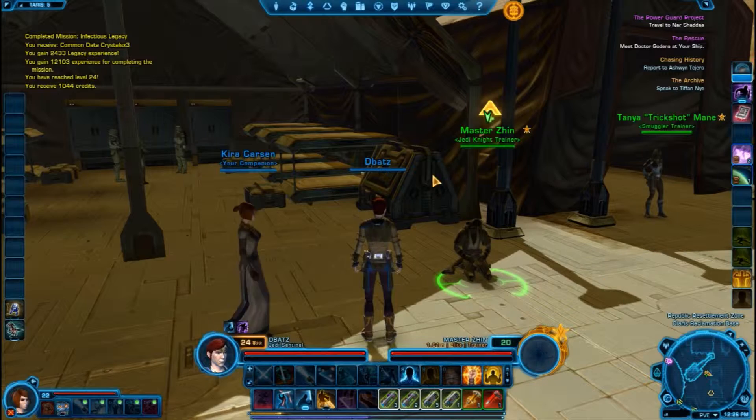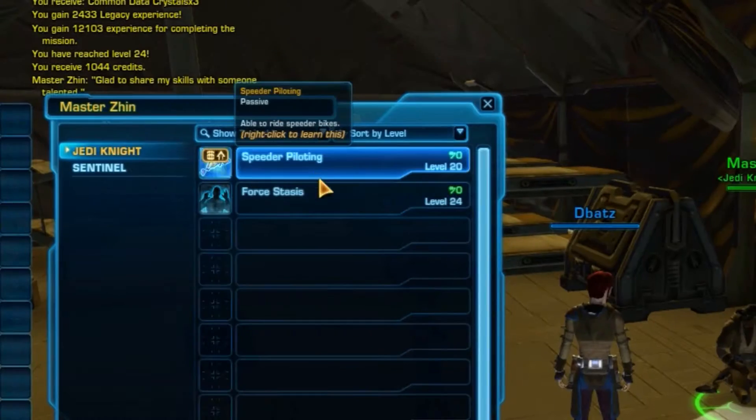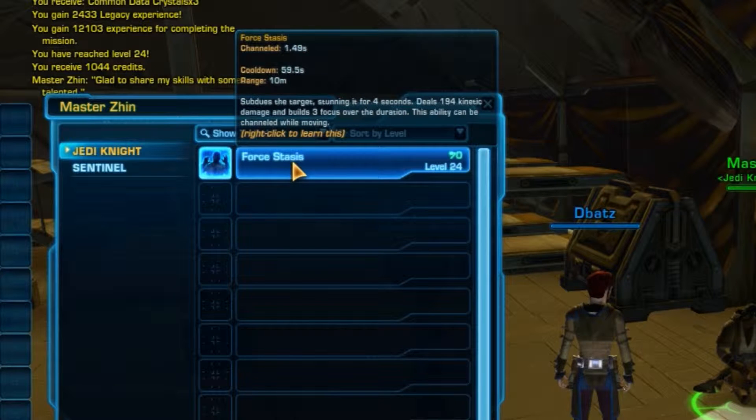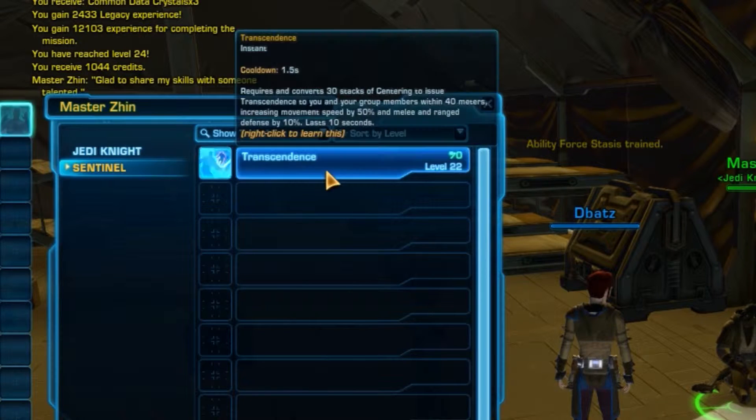Here we go. Master Jin, Jedi Knight Trainer. I haven't trained in a while. Ooh, speeder piloting — bingo! Force Stasis: subdues the target, stunning it for four seconds, deals 194 kinetic damage and builds focus while channelled — and this ability can be channelled while moving. Also Transcendence: requires 30 stacks to increase movement speed by 50% and melee and ranged defence by 10% for 10 seconds.